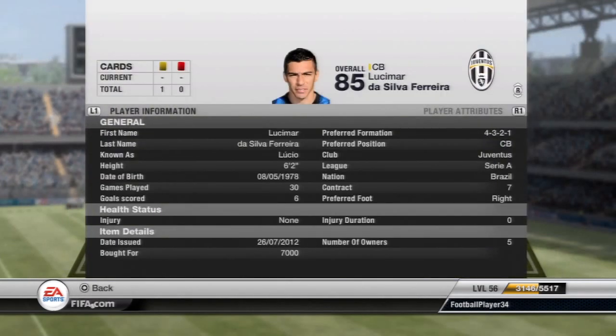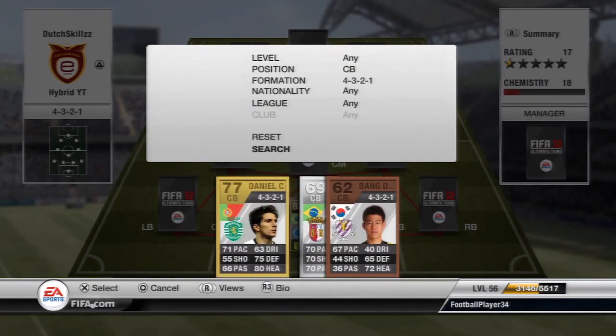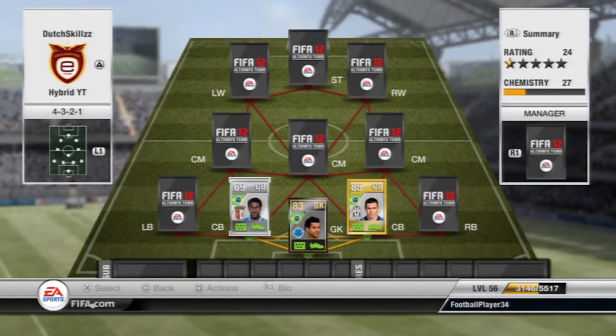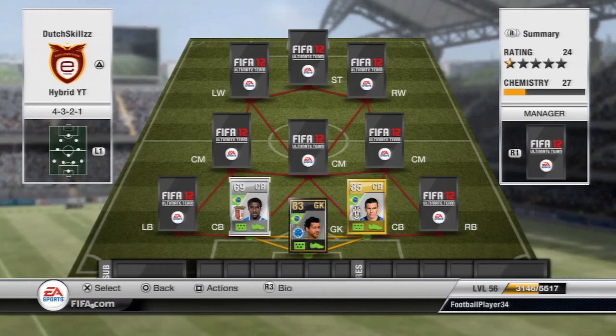The other center back is Duglau. He's a bit tall — six foot four — and he wins more in the air. He has 70 pace but actually feels quicker than Lucio. He also has 75 defending and 81 heading, so they pair up really well. Both are really strong, and especially Duglau — but also Lucio — can get a few goals from corners when attacking.